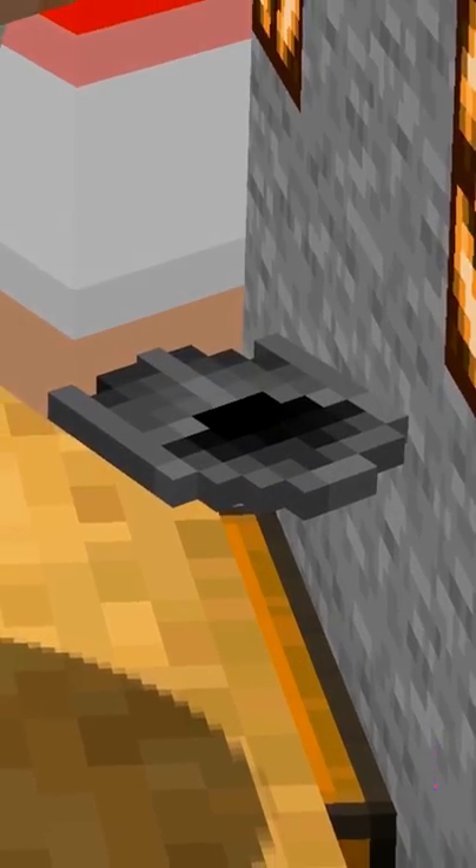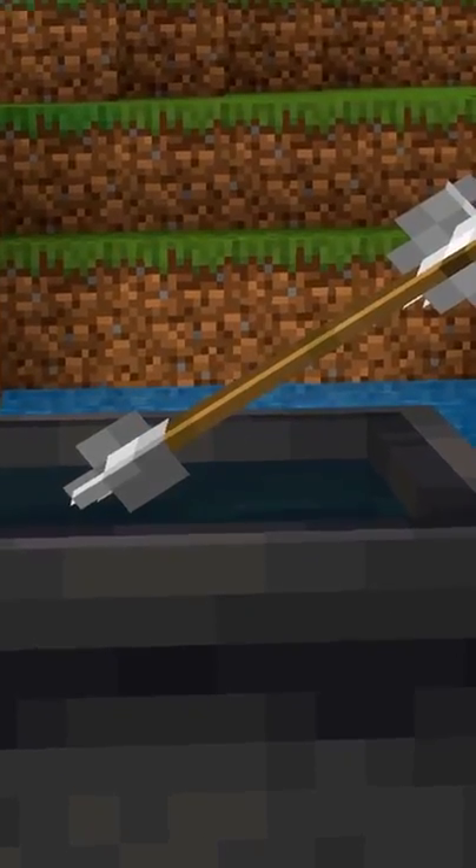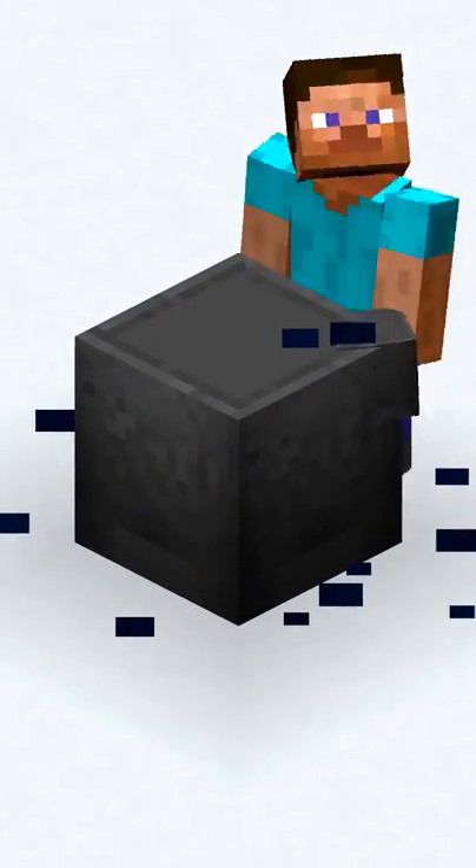The cauldron item used to look like this! Arrows get stuck in the water! Banners can be washed in cauldrons! A glitch used to make cauldrons look like full blocks!